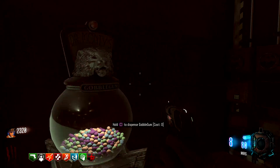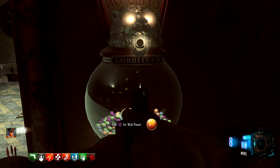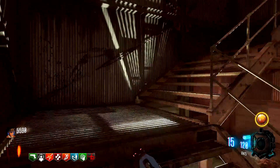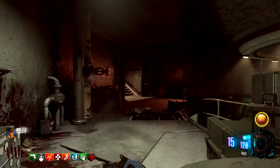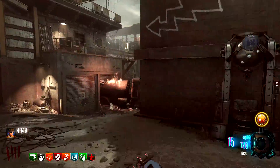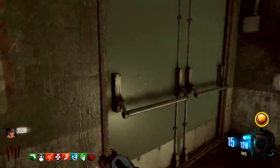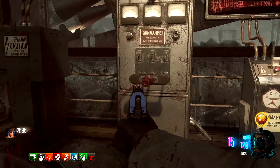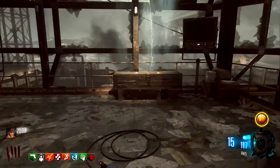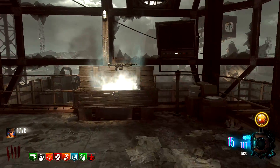Just for this one, it is very easy with the Gobblegum because you can completely avoid the monkey round. What you want to do in the very beginning of your game is just knife the zombies, build up some points, and you're going to be hitting your Gobblegum for either Wallpower or Crate Power. Don't turn on the power, because this will completely avoid the monkeys spawning in. If you don't turn the power switch on, you can use your Gobblegum to get all of your setup on Ascension and never have to deal with the monkeys.